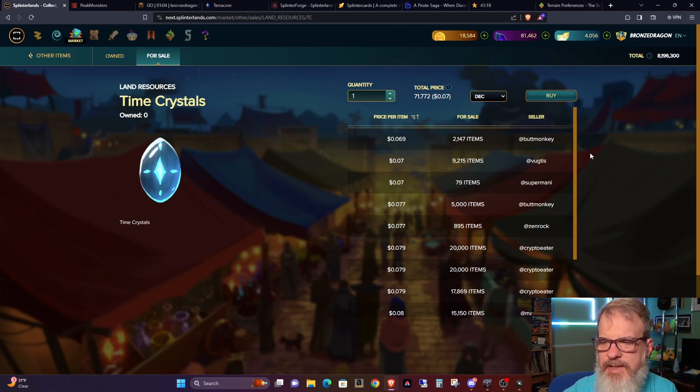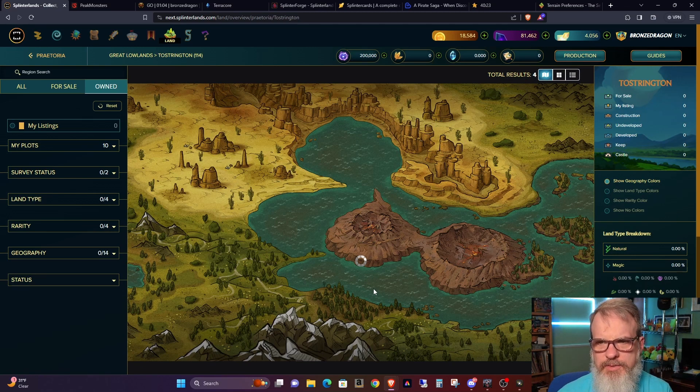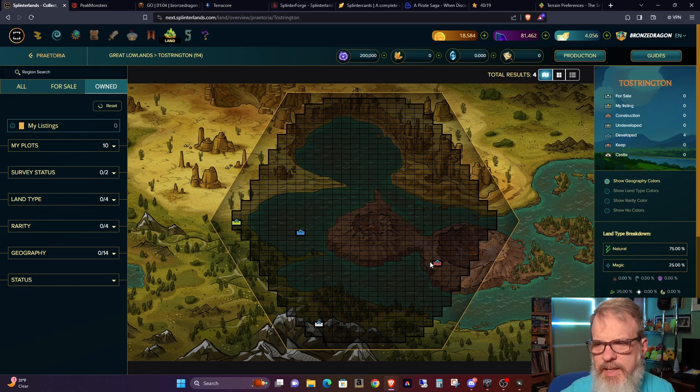It looks like they're a little bit cheaper now — about $0.069. Either way, you're going to save a decent amount. I think it's like ten cents or something — anything under nine or ten cents per power crystal, you're going to save a decent amount versus buying on the card market. It seems like some people are selling theirs off — maybe they bought them in packages and decided they didn't need them all. If you know how many power crystals you need in total, come in and buy them in one bulk. My card staking per land plot was a little different on each plot, so I bought them separately for each plot, which was a bit tedious.